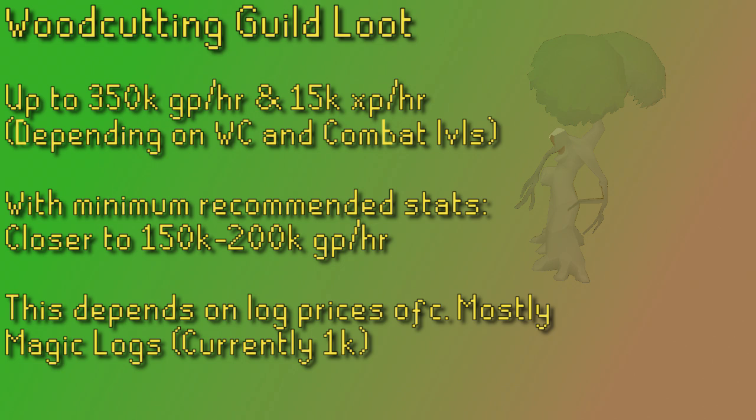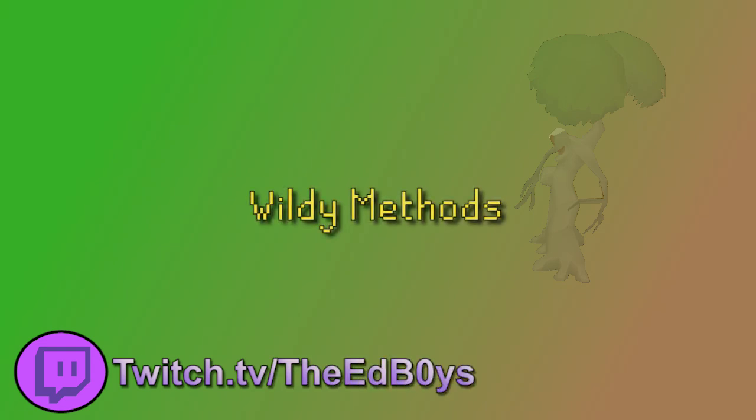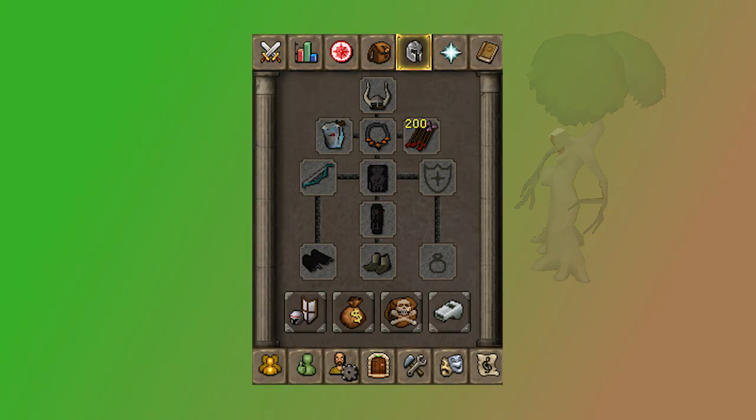You can get like 15k XP an hour, which is not great, but it will train your level over time and you can make some decent cash out of it, so it's one of the better woodcutting moneymakers. Now we can move on to the Wilderness method, which is not insanely different, to be fair. We can start by peeking at the gear again — I am not going to go back over each slot, so if you'd like that info, I point you back to that section of the guide, which should be timestamped to something like Woodcutting Guild gear.